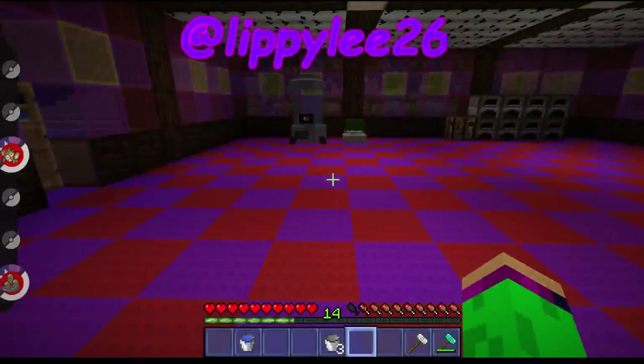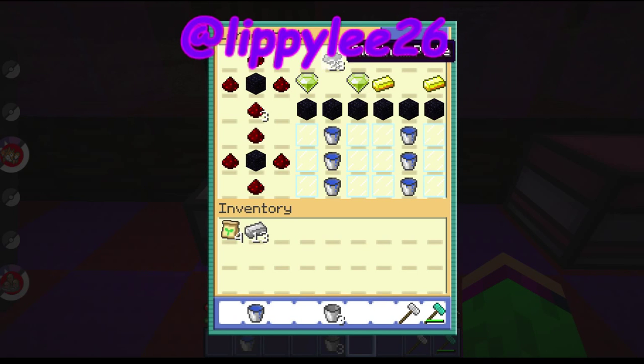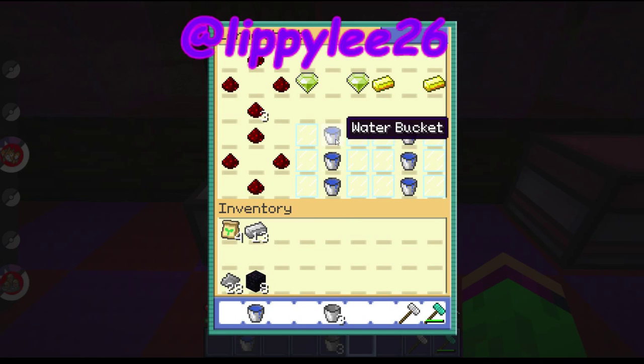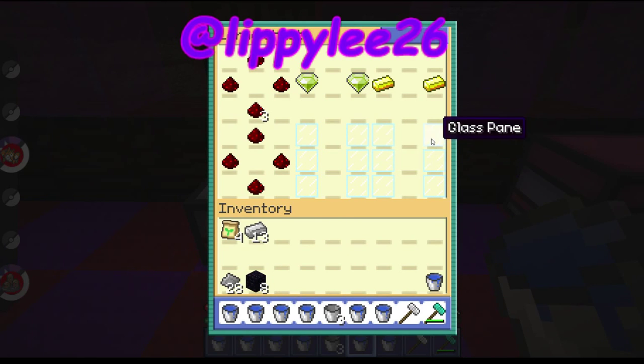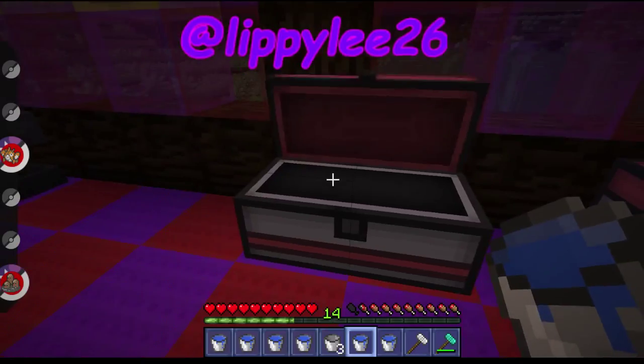Next we're going to make a cloning machine, and this one requires a lot more. You need 28 aluminium plates, 8 obsidian, 6 buckets of water, 12 panes of glass, 2 emeralds, 2 gold, and 10 redstone.